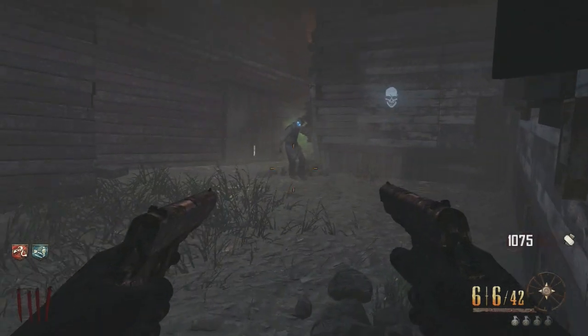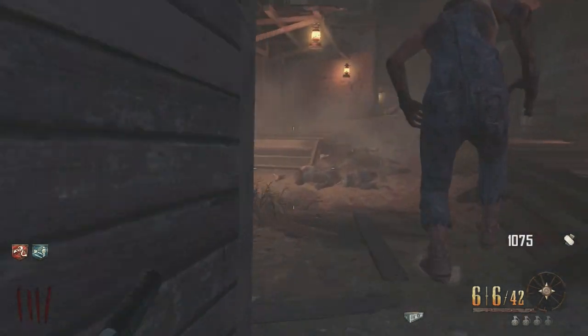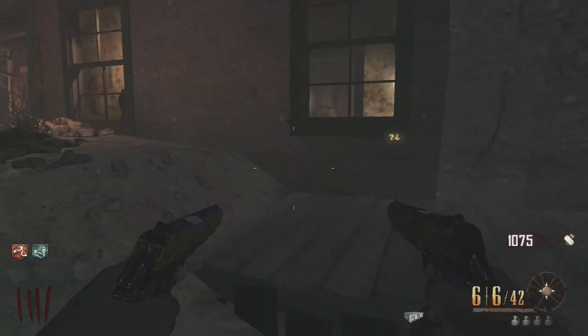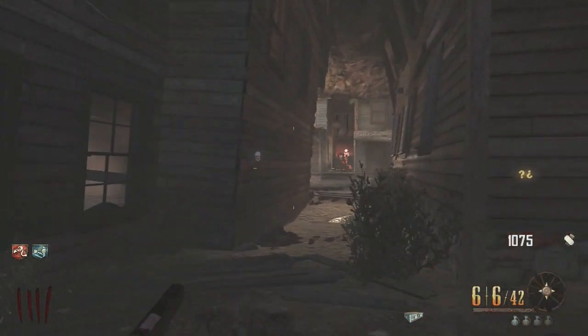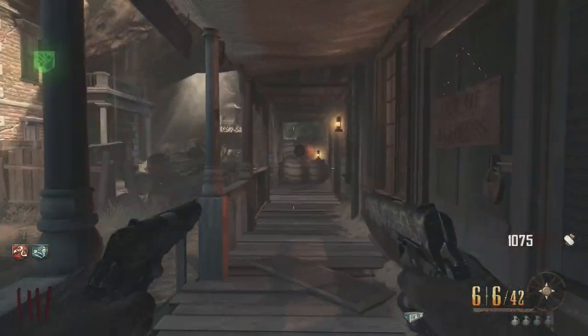Right in this area there are three parts — check every corner, but there's always in this area the three parts for the rest of the nav card table. I'm just going to show you guys the trek back with one of the parts; there's no point in showing me run back and forth for all three of them, but trust me they're all three in that area.